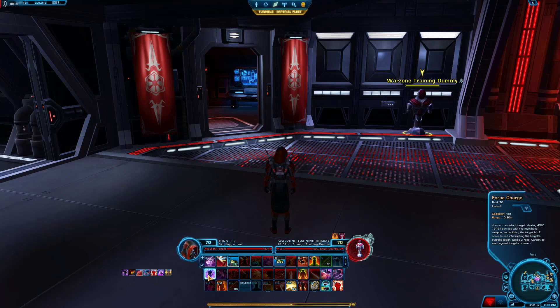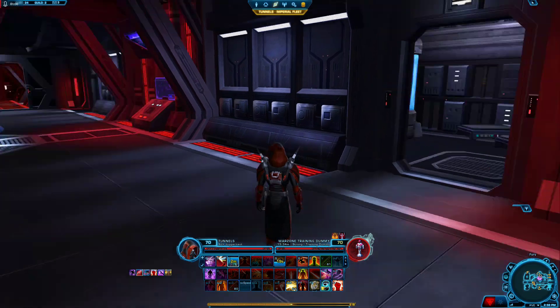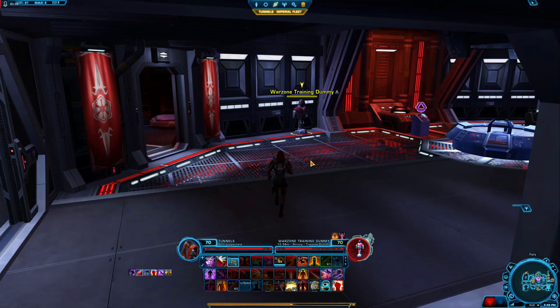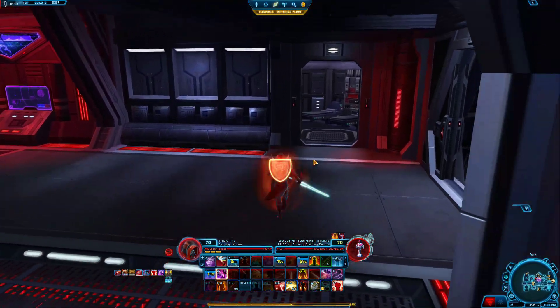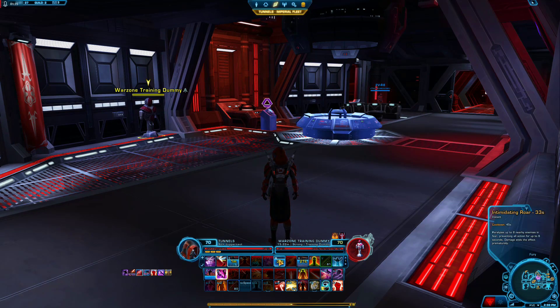It's offensive and defensive — every time you Force Charge, they can't do anything to you. Vengeance Juggernaut is one of those classes that just does not give a damn — every time you leap in, you can do whatever you want for 4 seconds. And in between that, you have so many utilities: you can reset your leap with Force Push. If people are on top of you and you need to quickly get that Force Charge off, you can Mad Dash away, create that distance, and then jump right back onto your target. Also, you have a lower cooldown on your AoE stun — Intimidating Roar, it's called Awe on the Republic side.